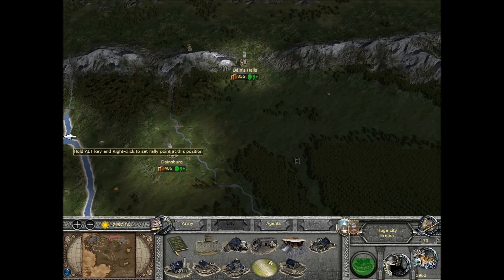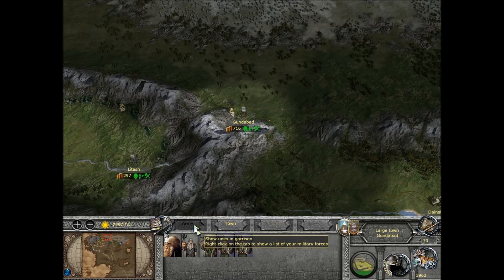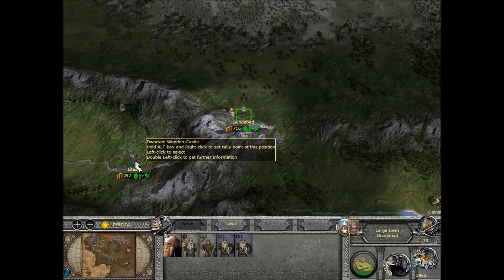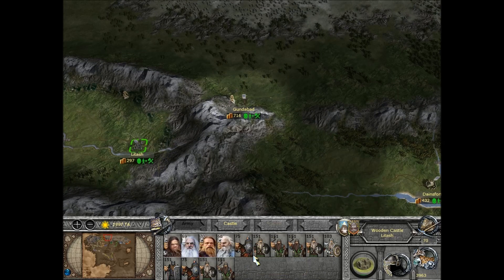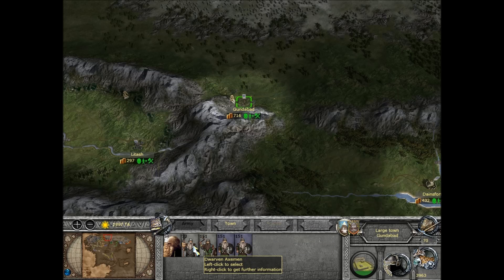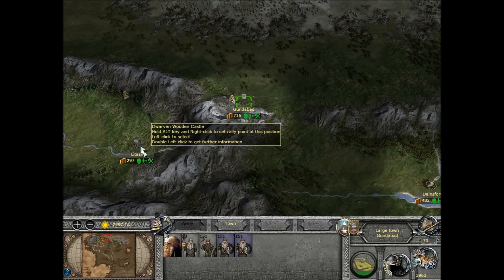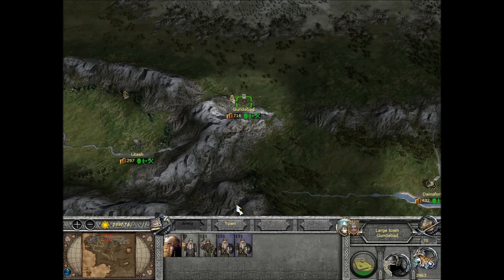One thing that's different: I'm only down to 23 Axemen now. These guys are all okay — the Iron Guard is at 103, Dragonslayers are still intact and they've got good experience now. But the High Axemen have taken a beating. They're good against covering, if I remember rightly with armour.